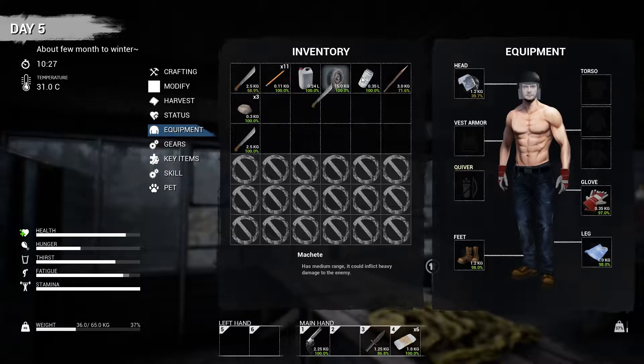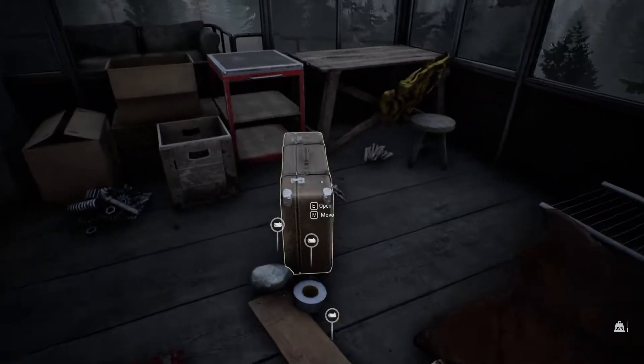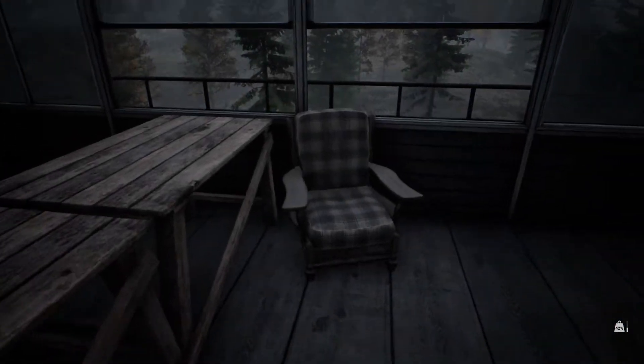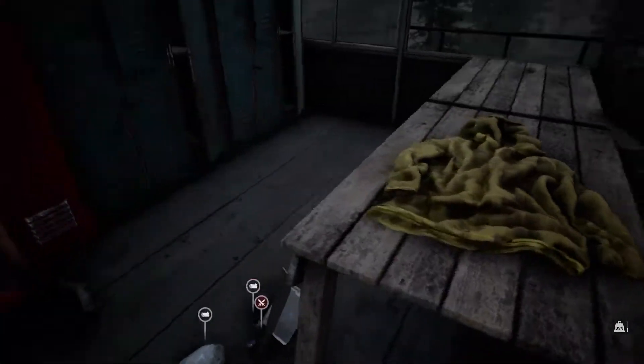I'm going to take that 100% machete. I've got my spear for killing an animal but there's no food over here — there's guts but no food. Right, let's get rid of that, is there anything else? Nope.